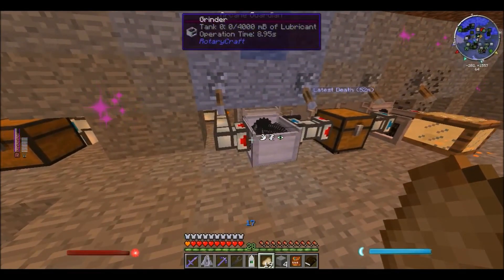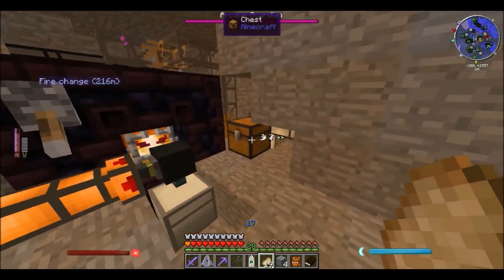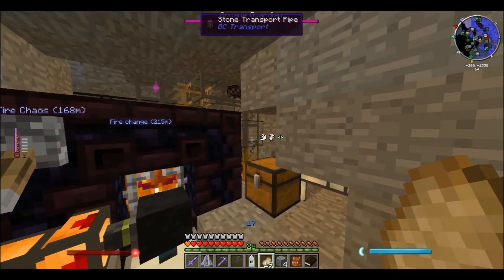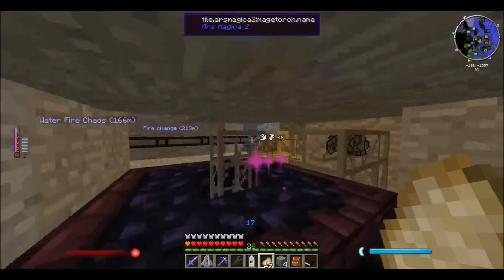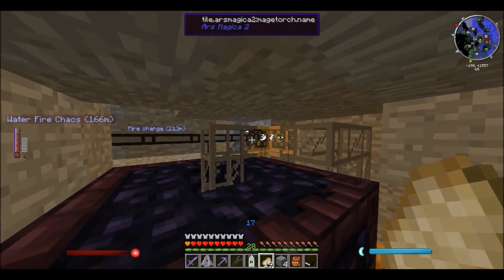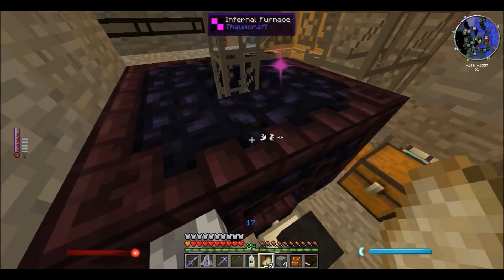After the item has been ground into flakes, it goes by item ducts into this chest. And from this chest I've just been using some strong transport pipes up till here, and then it goes through there, and then it gets passed down there, and goes inside the infernal furnace.